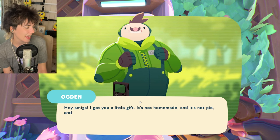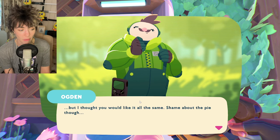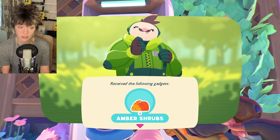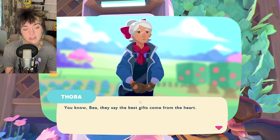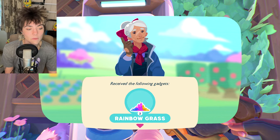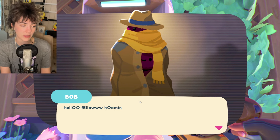Ogden says: 'Hey amiga, I got you a little gift — it's not homemade pie, but I thought you'd like it.' Amber shrubs — oh, I can actually put them straight down, that's really cool. And Thora — the best gifts come from the heart, this one will come from a store, but close enough. They all say the same voice lines! Oh, I got two rainbow grass — I could definitely do some decorating today, I'm excited.